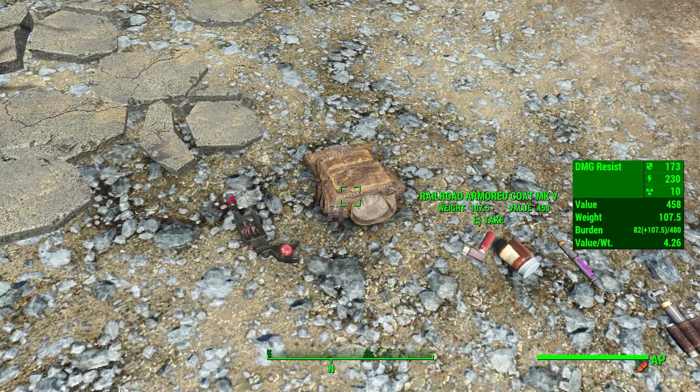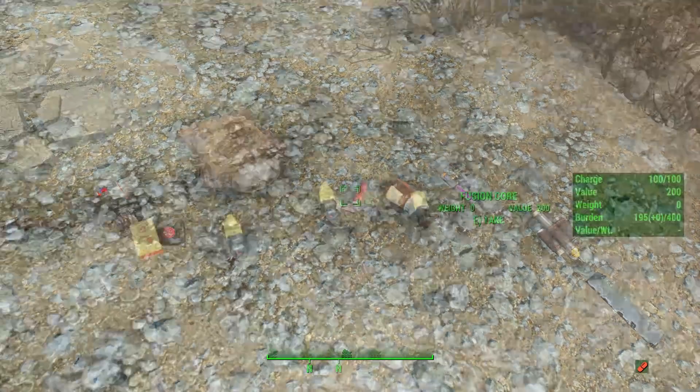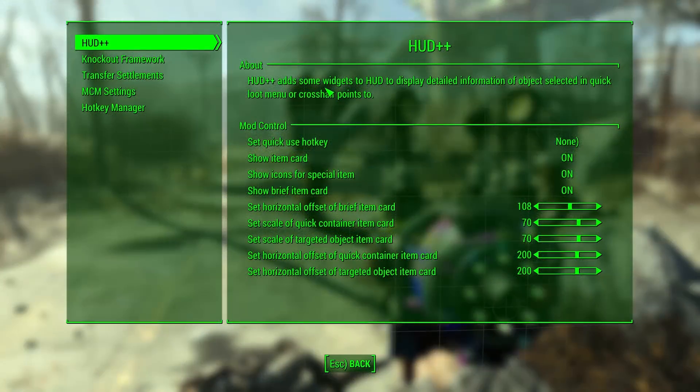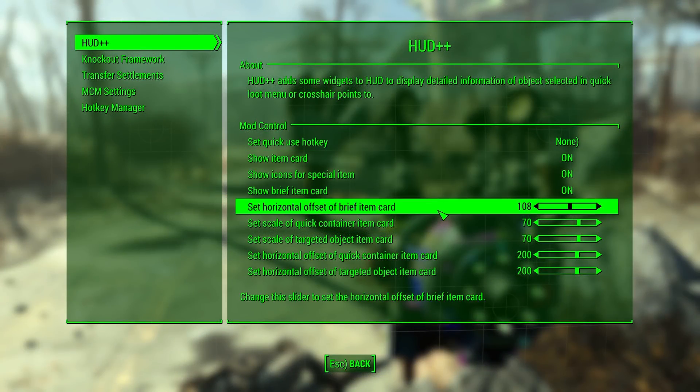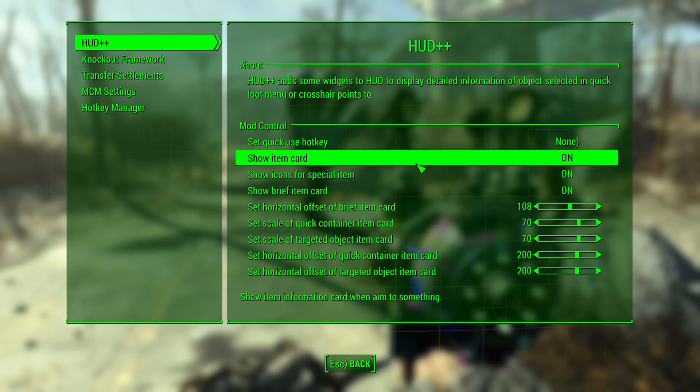Weapons and armor show enchantments, medicine shows its effects and duration, and fusion cores even show how much charge is left. MCM is also supported and allows you to change a few options based on your playstyle. Very useful mod for getting a quick glimpse at anything around you.